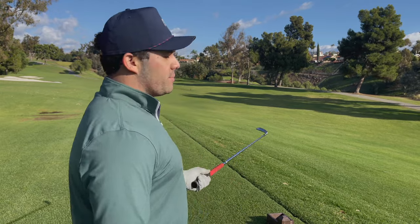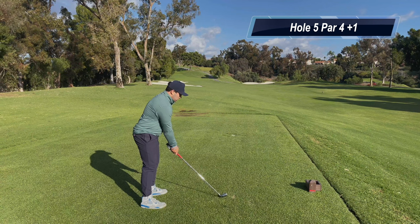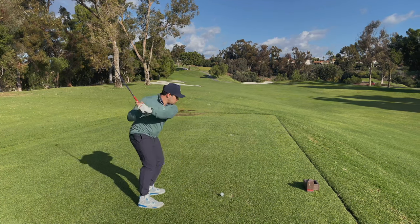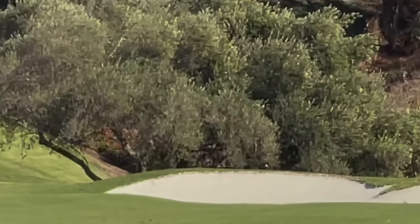Moving on to the next hole — par four, hole number five, 292 yards. It's uphill, probably playing about 310, 320. I was thinking about hitting driver, but I need to score better and I know that I can put a shot in the fairway. I need to course manage and not get ahead of myself. So I've got two iron, going to try to stick one out by the bunker, draw it off that left bunker, put myself within 100 yards and just have a wedge in. Well, that was kind of a bad club choice — two iron was way too much. Could have gone through the fairway. Would have been smarter hitting a seven iron off the tee, but it is what it is.